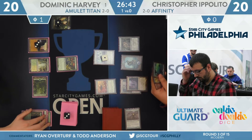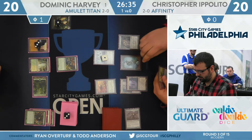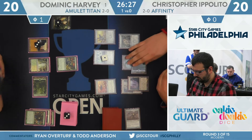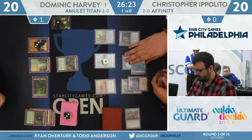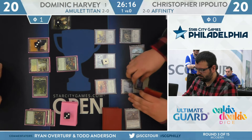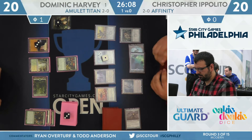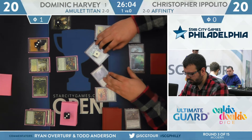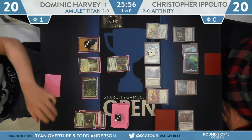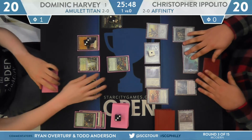Ippolito draws Smash to Smithereens — no targets. There's a good chance he doesn't cast it this game. But he still has Inkmoth Nexus, and unless Dom has another Path to Exile, there's a chance Inkmoth ends up stealing this game. Signal Pest is cast pre-combat. He does have the option to go for a half-lethal Inkmoth Nexus — get it up to five counters this turn with the Ravager. He activates Inkmoth Nexus but unfortunately doesn't have a whole lot of food for the Ravager — just a Mox Opal and a Blinkmoth Nexus. This chip damage isn't really threatening to Dom Harvey, so even if he has the answer, he doesn't have to bite.